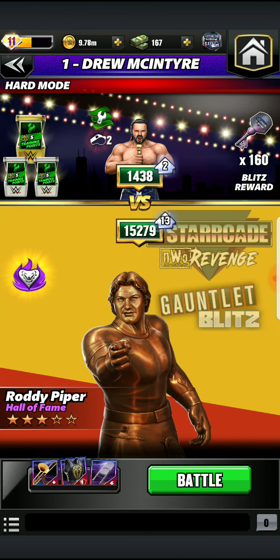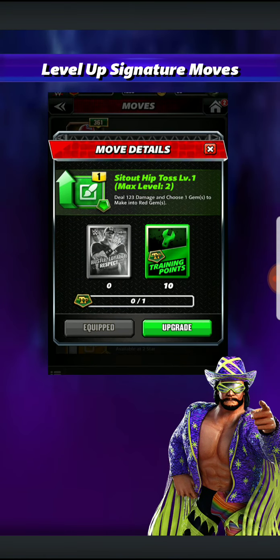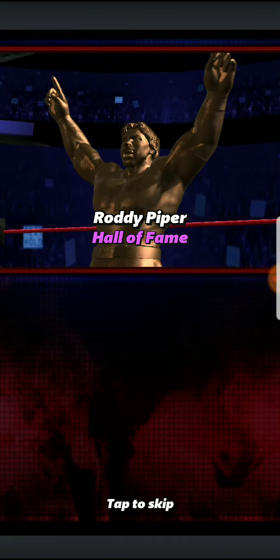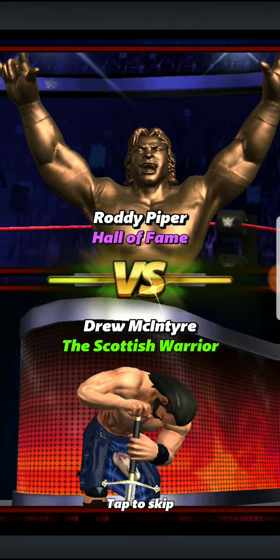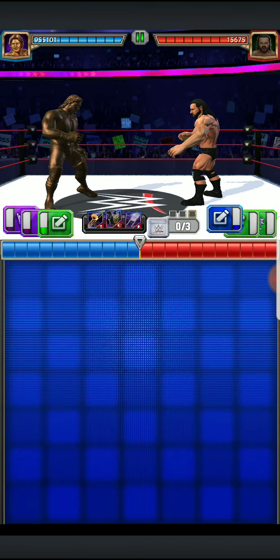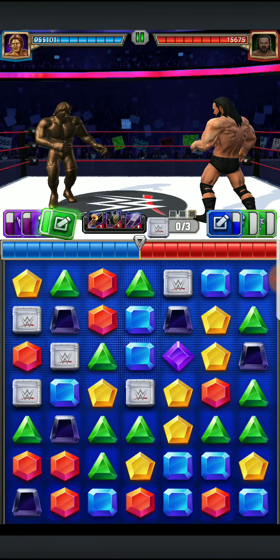We're going to talk about a couple things because we had a lot of stuff go down after the release of Stevie Ray. Happy to see Booker T's brother in there, happy to see Harlem Heat in the game as a unit. We got this brand new trial version of Attitude Era Trickster Rey Mysterio Jr. and he is a monster of a unit. With the amount of gems he was able to create and with the gears and stuff, he is a monster — very fun trickster and very cool.